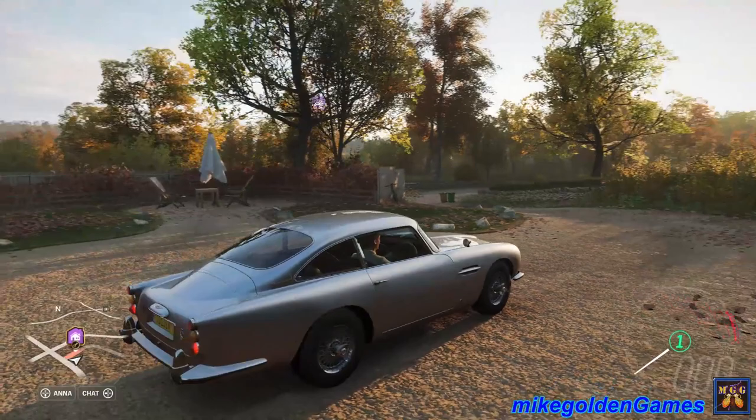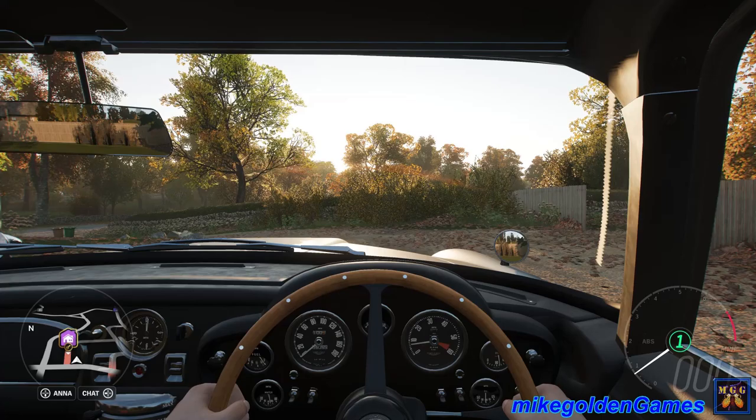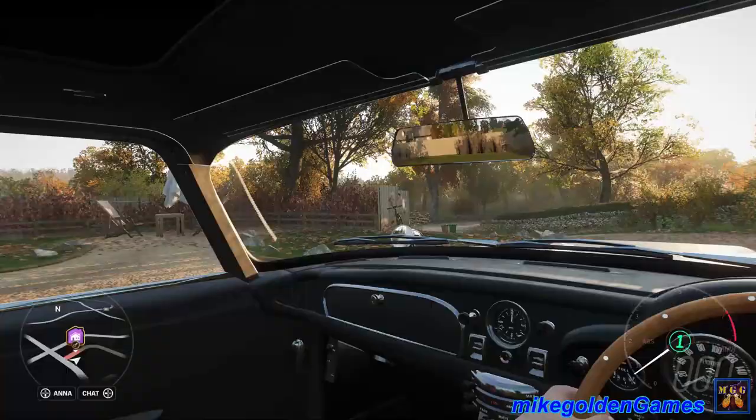This car is freaking sick looking. So it does have the bulletproof windshield deflector behind us there. We'll check that out in the garage. Let's go in first person really quick, see what the car looks like. That is beautiful. Hopefully you guys will enjoy this episode. If you do, hit that like button.